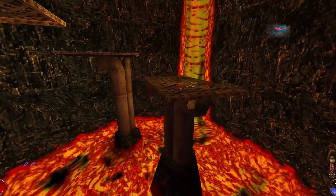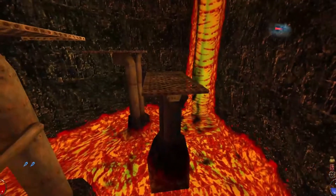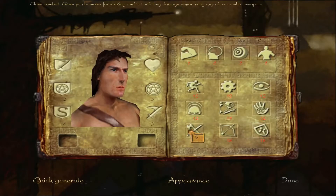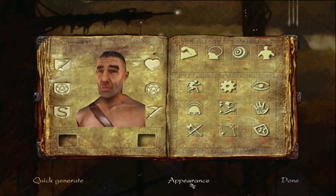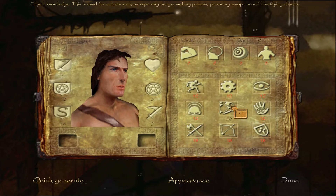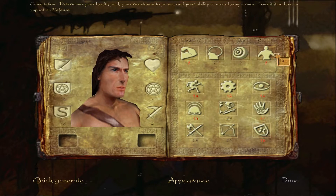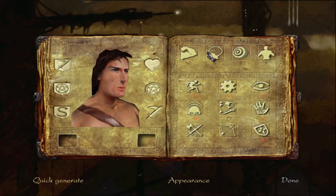A better example of this conflict between open-world and linear design is your character progression. At the start of the game, you're allowed to build your character however you want, either specializing in strength and melee weapons for close-quarters fighting, or choosing dexterity and going with more esoteric skills like lockpicking and alchemy. But the game doesn't make it so that all of your choices are equally valuable.